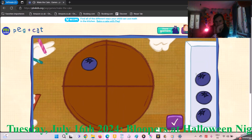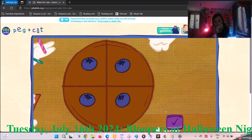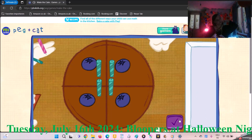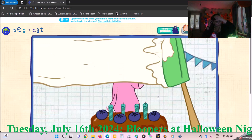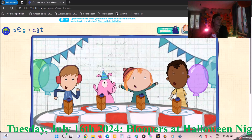Let's decorate the cake so every piece has the same number of toppings! To move your toppings, click on them with your mouse! Yes! Every piece of cake has the same number of toppings! That is so fair! Now let's add the birthday candles! Put one candle on every piece of cake! We did it! Time to serve the cake! My favorite part! Everyone has a piece of cake! Happy birthday to the pig!